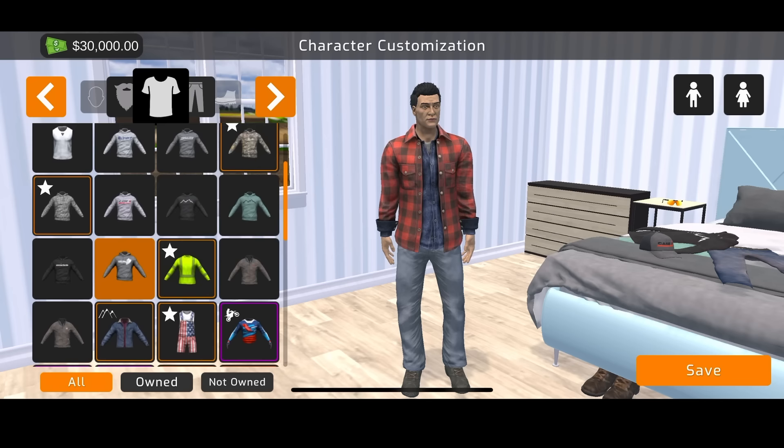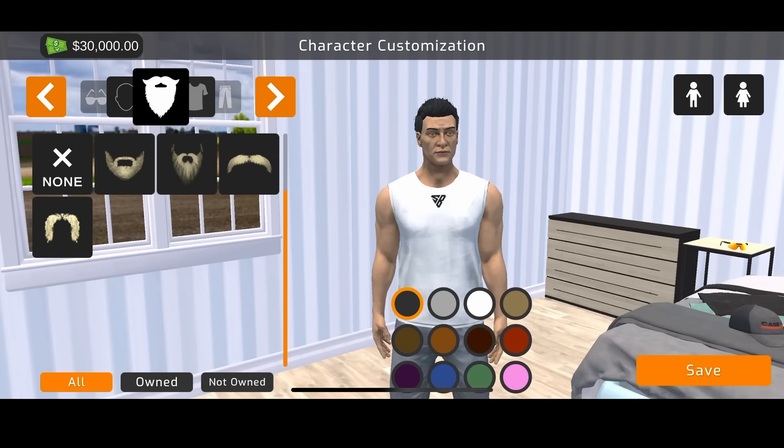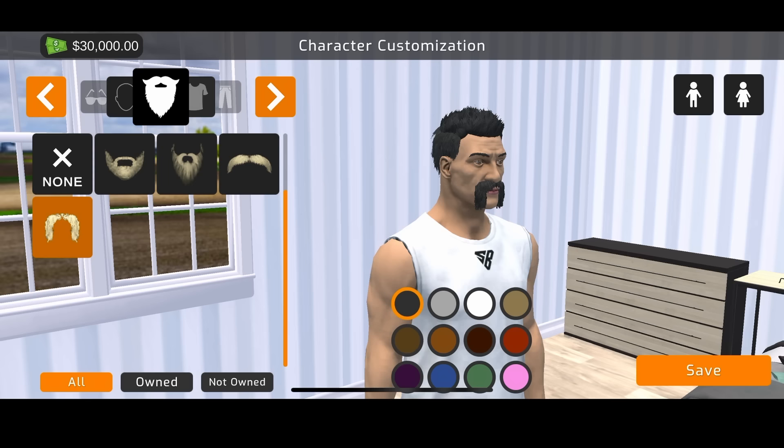We're going with the standard item. We're on here, and then mustache — we'll go with the handlebar mustache. I like the handlebar mustache. I like that face. You have a couple of different face options you can choose from.